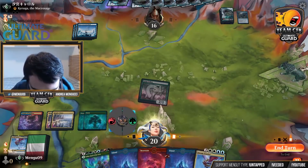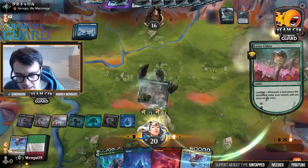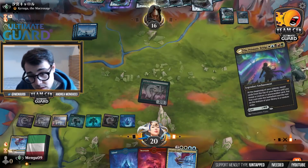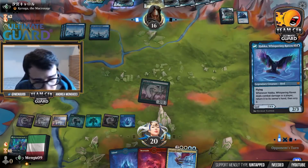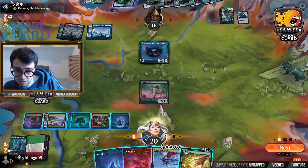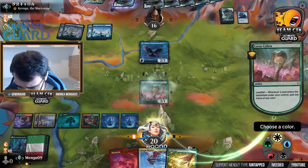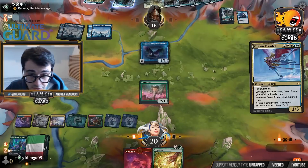That resolves. I'll finish the turn with a Cultivate — picking up... actually I have no lands left, so I must have drawn the last one. I'll pass the turn. I return the Iceberg Cancrix to hand and scry two cards. My opponent has played so many counters this game. If we had gone off on turn two and revealed a non-blue card, it would have been good. I'll just keep playing this land first to play around those Mystical Disputes. They have another Saw It Coming in the foretold zone — and they do! That's the third one.